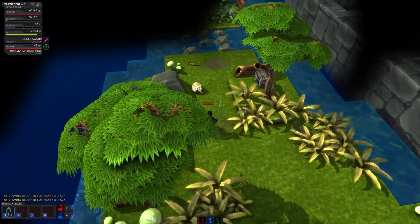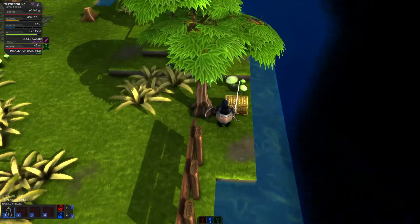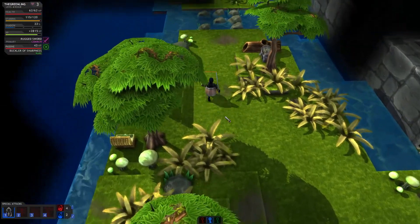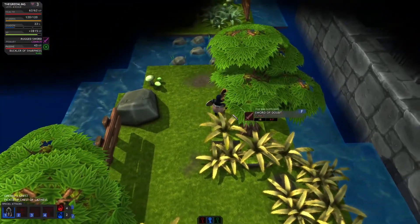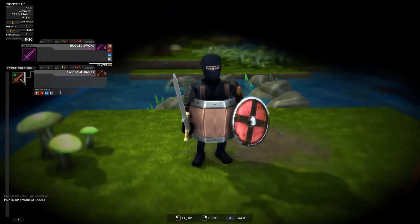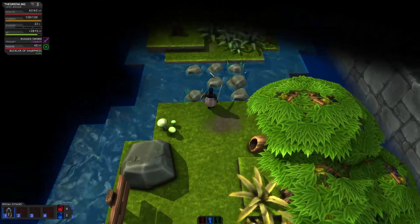The second one blew up and hurt him as well. This way I don't have to get hurt by them. I don't use my bomb attack enough, but it just doesn't do a huge amount of damage compared to my main attack. Does that sword have anything? No, it just had junk. Sometimes I look at the junk and I think it's something else.